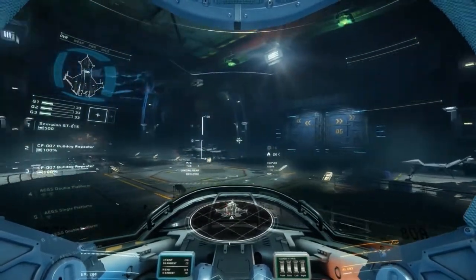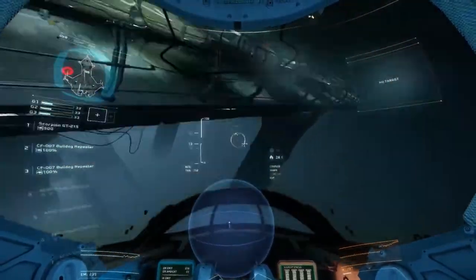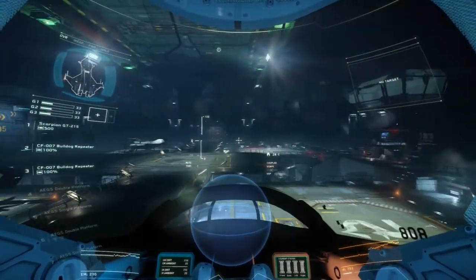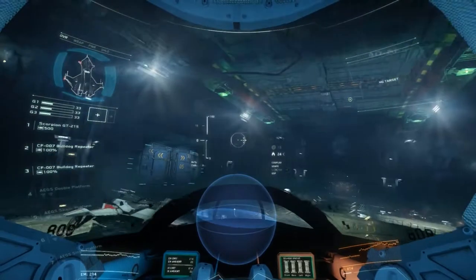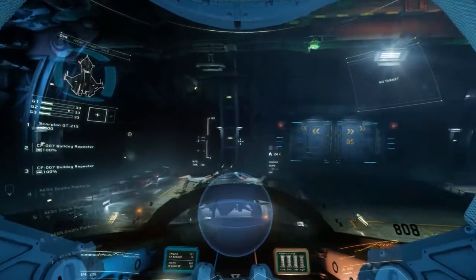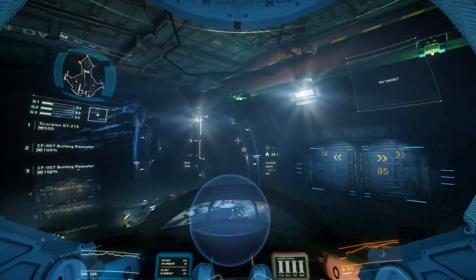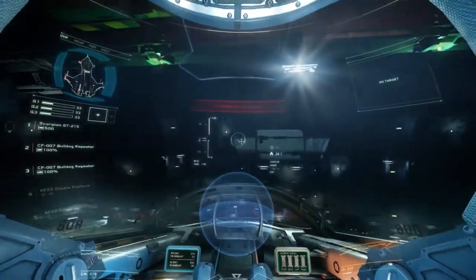Alright, here we go. Now strafe forward onto the taxiway. If you need it, the tower should have lit up your path. Make sure you don't pitch or roll — it'll be tough to get back into proper alignment. Don't align yourself with the middle of the doors. You'd be surprised how many pilots forget that the cockpit is not the center of the ship. The tower will open the doors once you're lined up. My thrust control stopped working — it wouldn't let me reduce thrust. There's probably still a few bugs to work out.